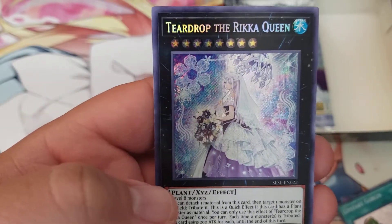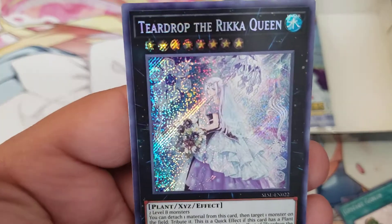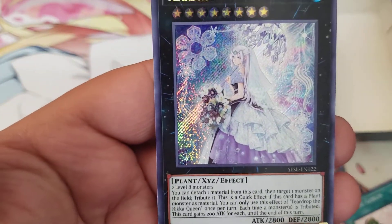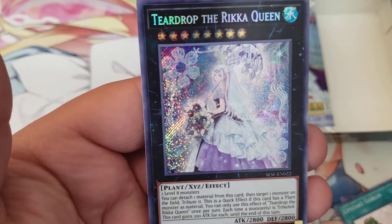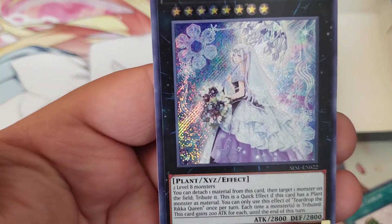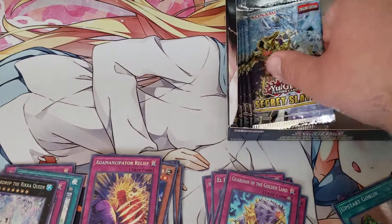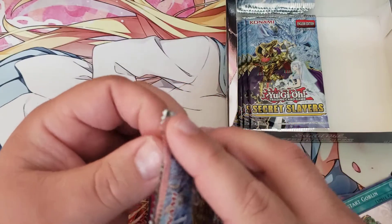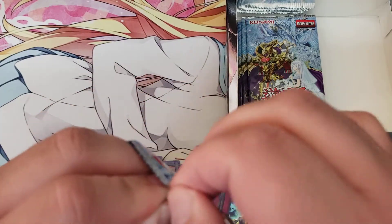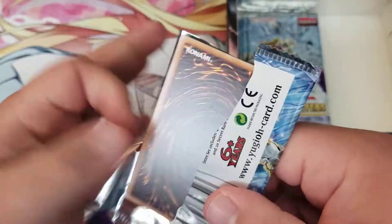Rika Fairy, Kwakimaru, Overload, Tree Bit, Cherubimi, Raptite, and Teardrop — okay, that's our first short print! Beautiful. It's also a generic Rank 8, and even if Rikas aren't meta I can definitely see Teardrop being one of those cards that gets a lot of play in other decks.